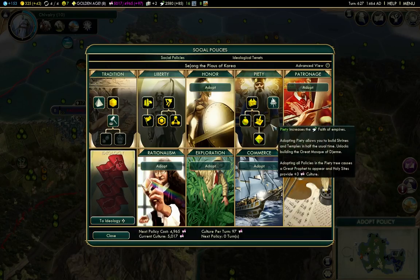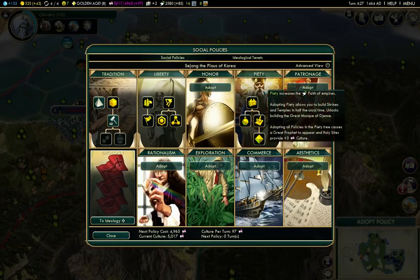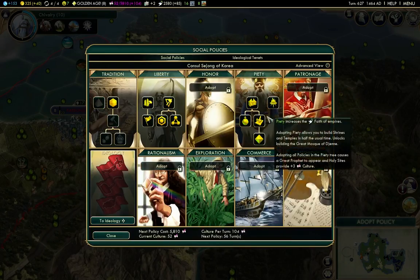And the policy — if I take this, I'll finish up Piety. You'll see that gives three culture from holy sites, which is actually good because I've got a couple of holy sites. It also makes the other buildings cheaper.